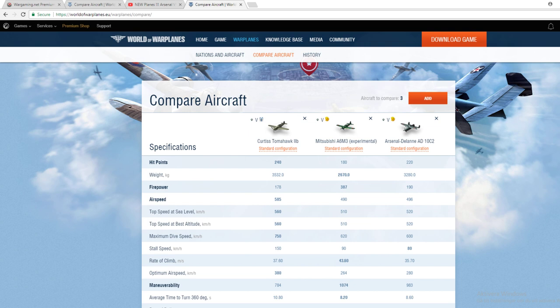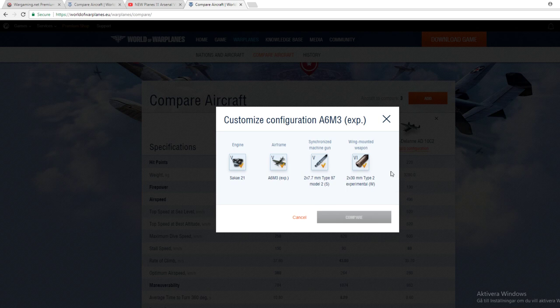We are talking about the Tomahawk, the Mitsubishi A6M3, and the AD10C2 — the French one. Looking at hit points, the Tomahawk has the best hit points by far, and the Japanese plane has the lowest. But the firepower on the Japanese is just incredible. Let's talk about firepower because this is one of the biggest differences at tier 5 — it's pretty darn brutal, and I'll explain why.